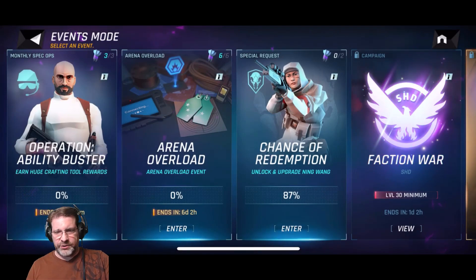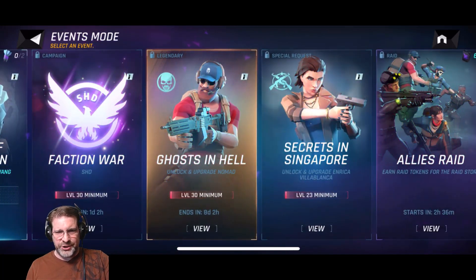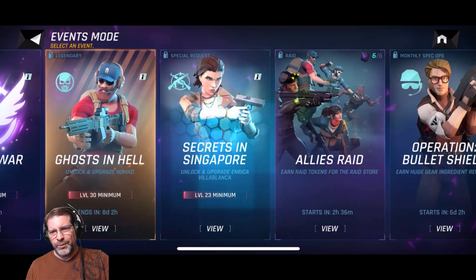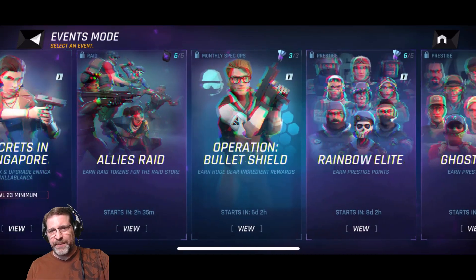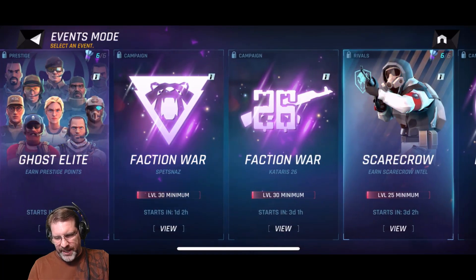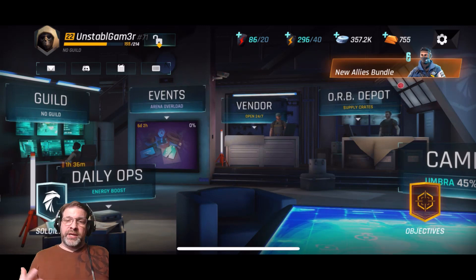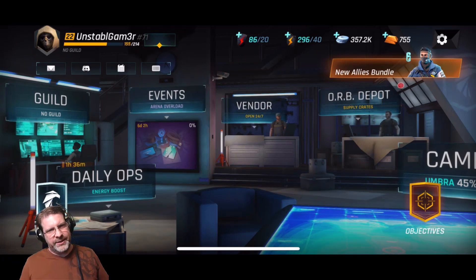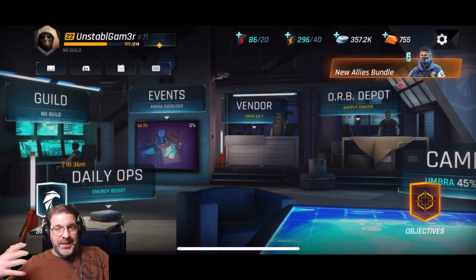We already have events in the game — there are a ton of events already, events to get characters, events to get different types of rewards. We have a legendary event called Ghosts in Hell. We have an allies raid, monthly spec ops. There's so much stuff in this game; they've already packed in quite a bit — more than a lot of games have when they first launched, which makes me wonder what else is there to add.